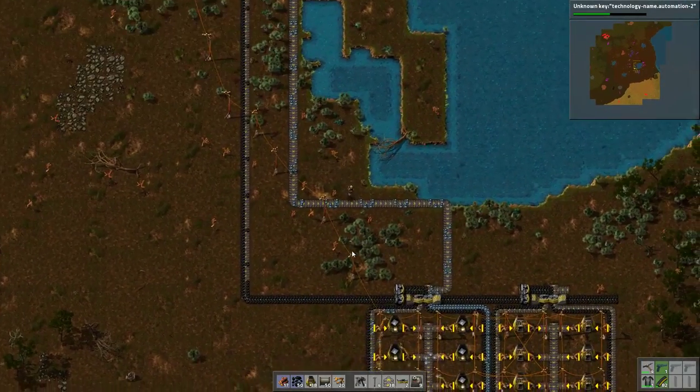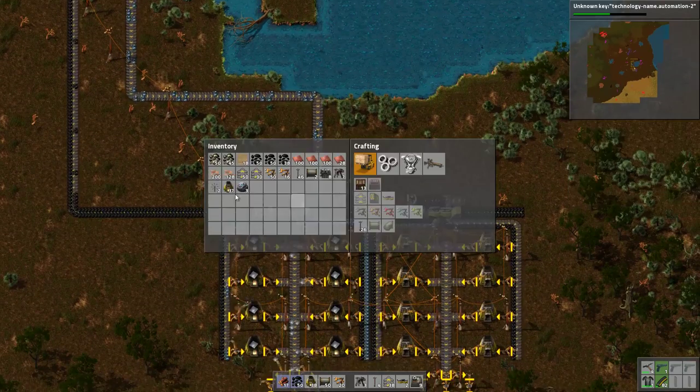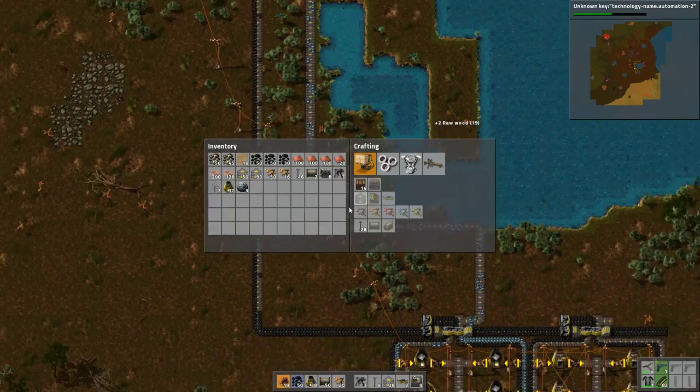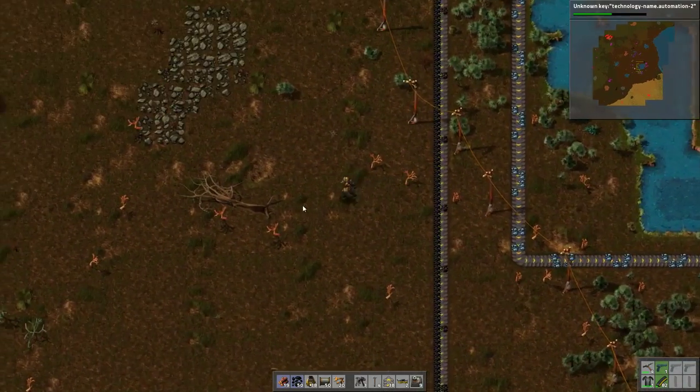Hello and welcome. I'm a Roomba. Thank you for joining me. Let's play some more Factorio. This is the no assembly required campaign where we don't build anything at all. Don't let me forget because I might.